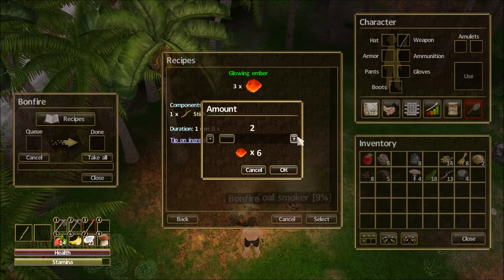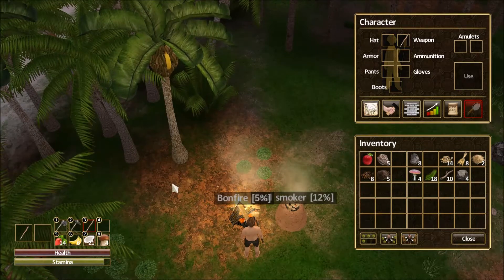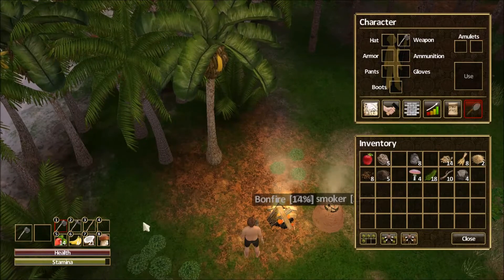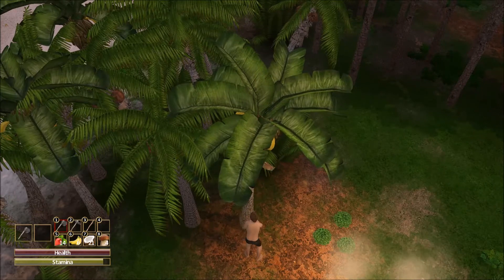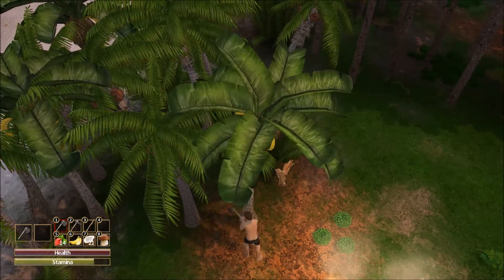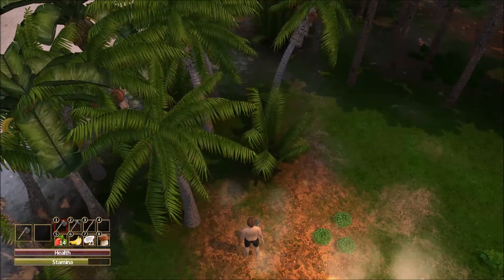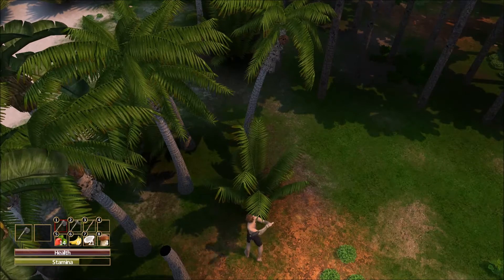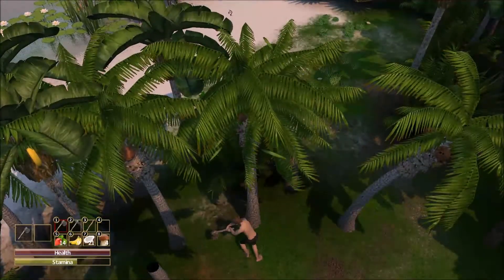We've got plenty of sticks, so let's select that and make nine embers - no harm in having a little bit extra. With that in mind, I'll click on number one, our stone axe. While everything is working, I'm going to start chopping on this tree. I'm going to start working on clearing out this general area so that, as time goes on, we can continue to build here.